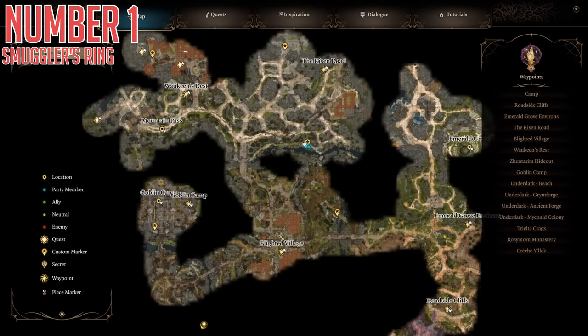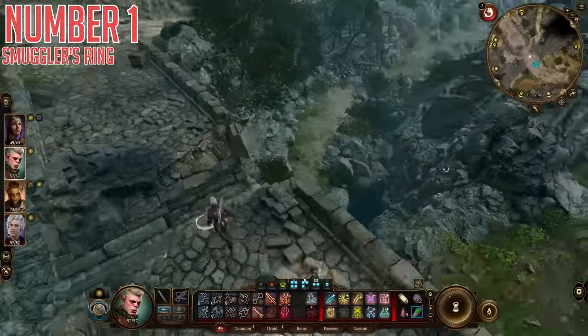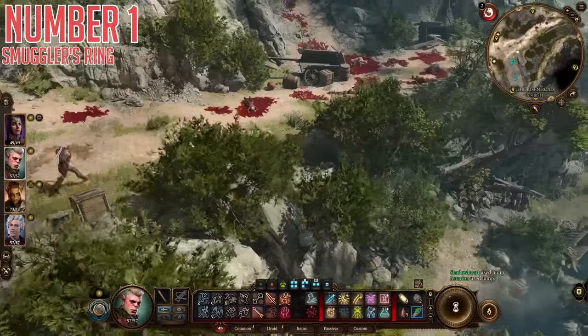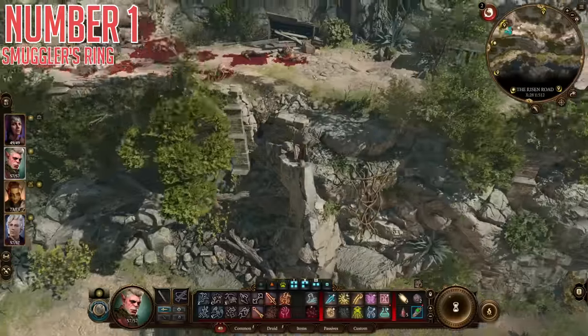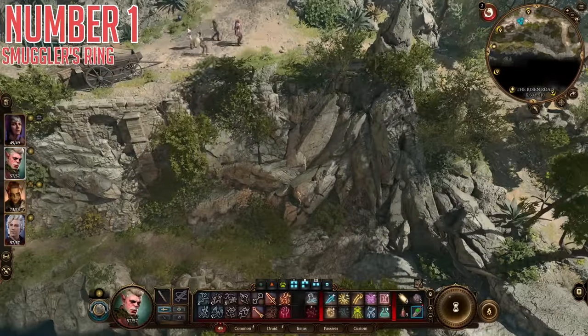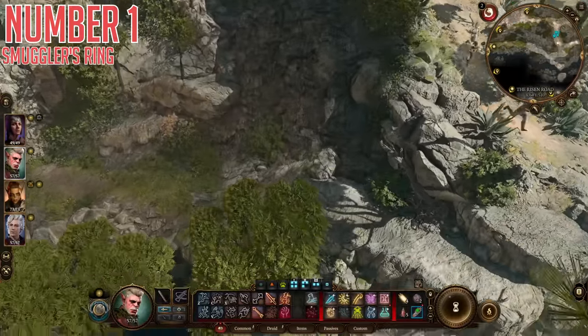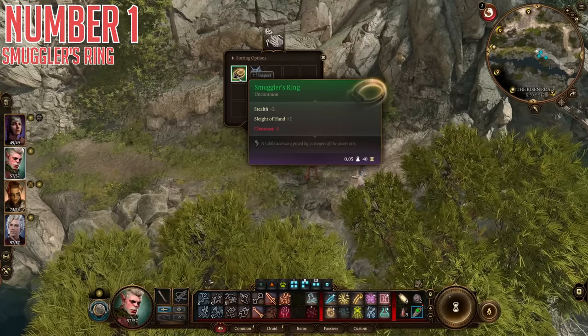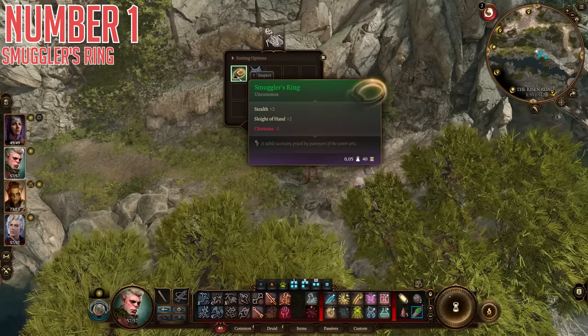This ring is found nearest to the Blighted Village waypoint. North of here you will find a broken bridge that you have to jump across, then continue to the right until you can descend to the lower area right beside the river. Just a few steps to the left, you will find a skeleton half-hidden in a bush, almost like it's being smuggled by the bush. Open up the skeleton's loot table and you'll find the Smuggler's Ring within.